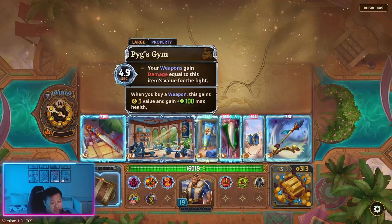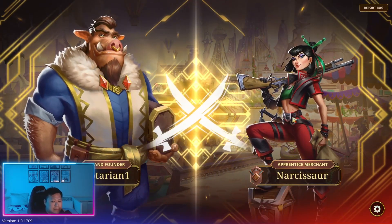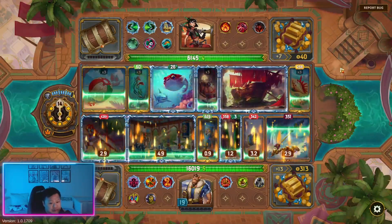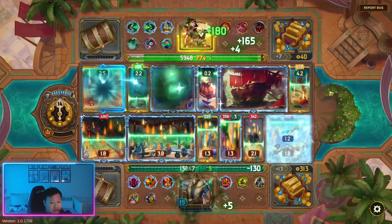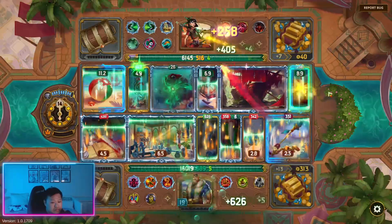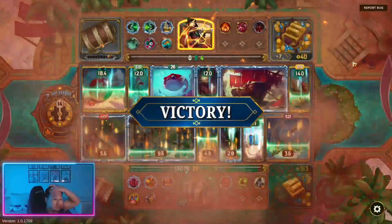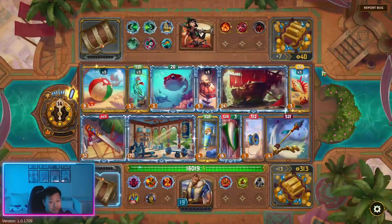We want to just try and one-shot with this item. And we have 16,000 health. See how much health this Vanessa has — 6,000. So if we get one hit from this, it should be a kill. Less blunder, more plunder.